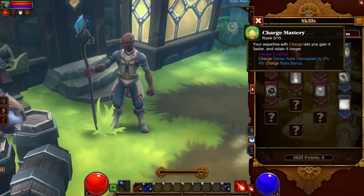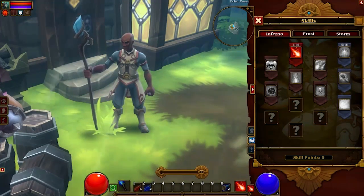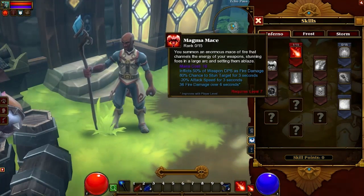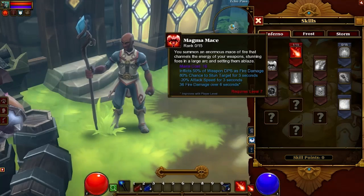Charge Mastery: your expertise to charge lets you gain it faster and retain it longer. Magma Mace: summon an enormous mace of fire that channels the energy of your weapon, stunning foes in a large arc and setting them ablaze.